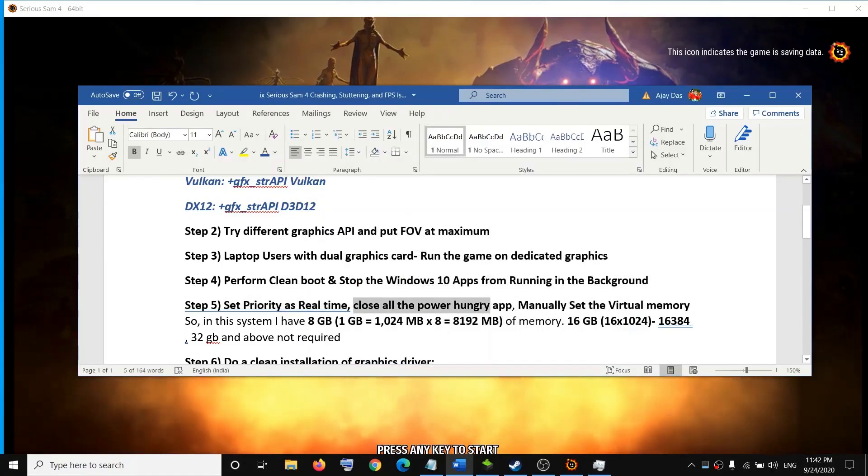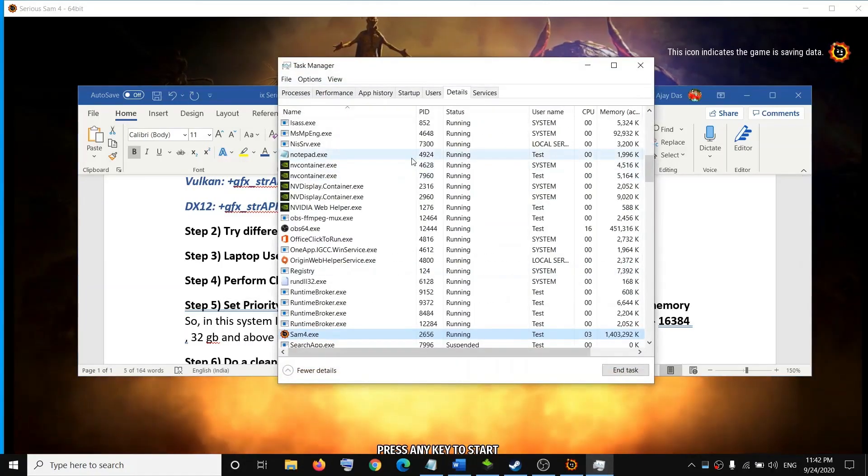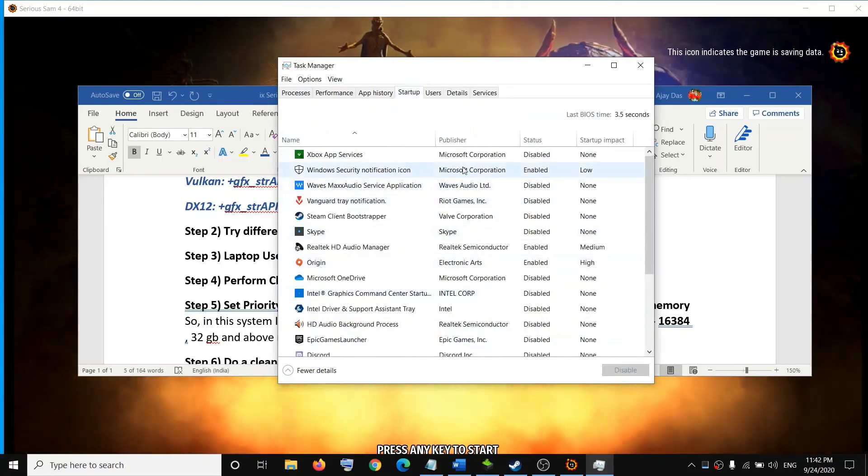Also make sure to close all power-hungry apps. In Task Manager, go to the Startup tab and disable all unnecessary programs running on your computer.